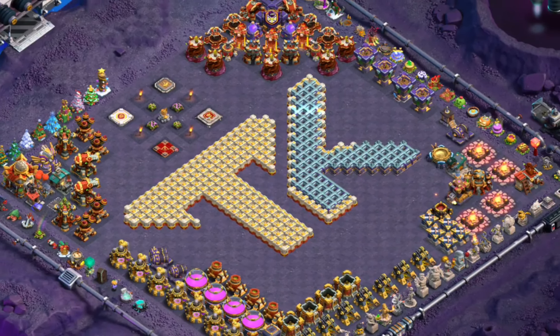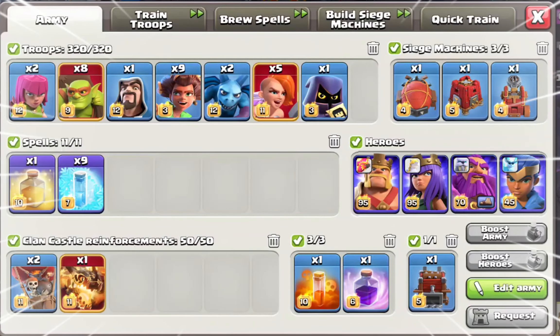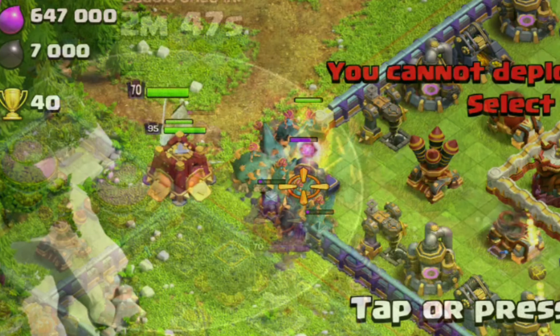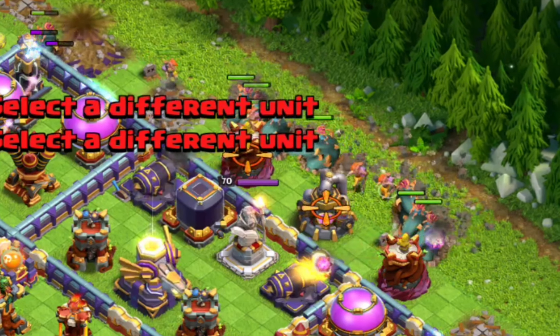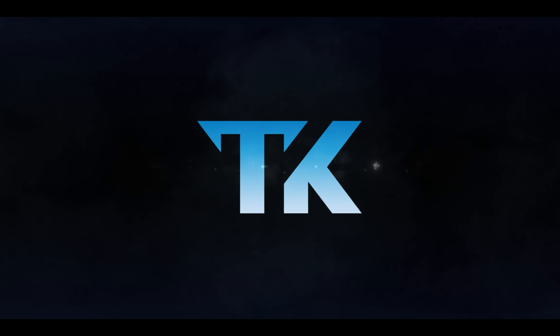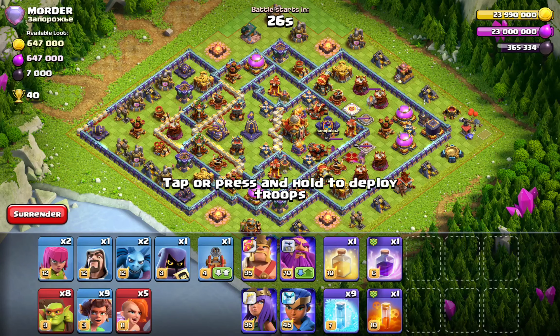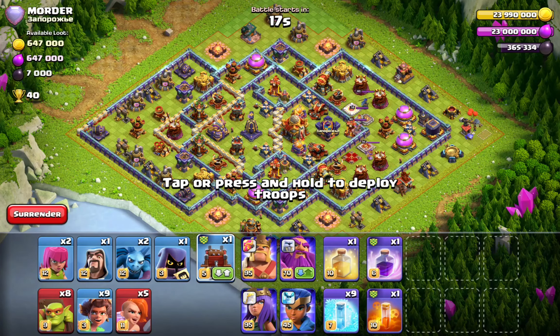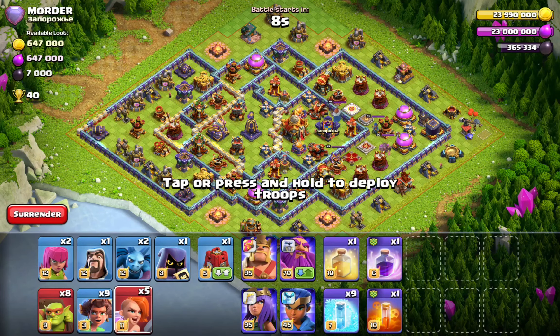What's going on everyone, it's TK and we're going to dive into an upgraded version of the Root Rider Valkyrie spam. We're going to see how this strategy works. Let's dive in. We got a flame flingable — let's change that to the log launcher, or actually let's go with the siege barracks. The siege barracks could work better.